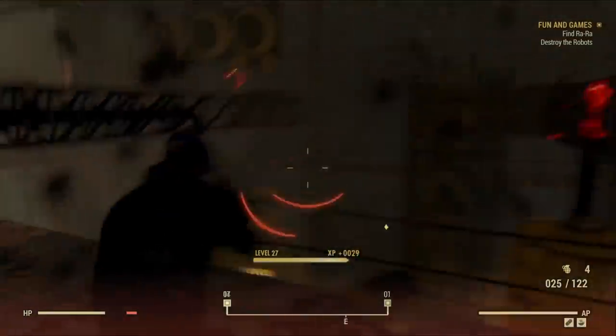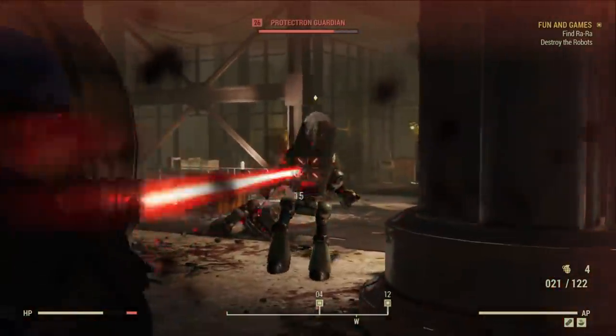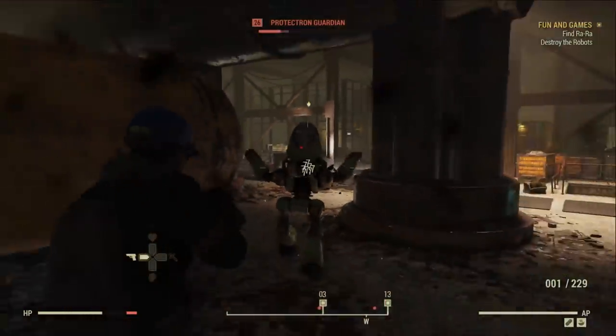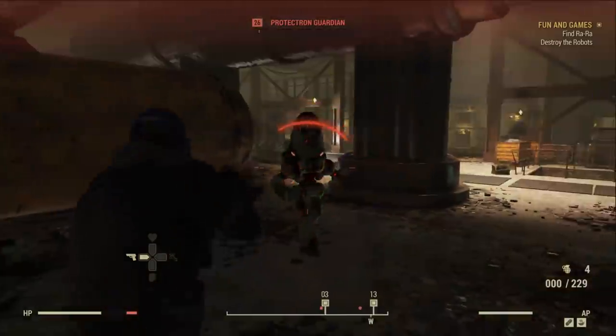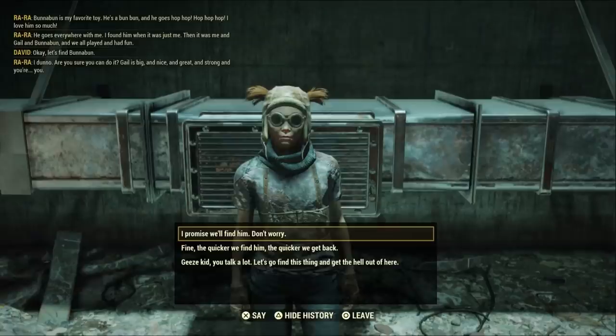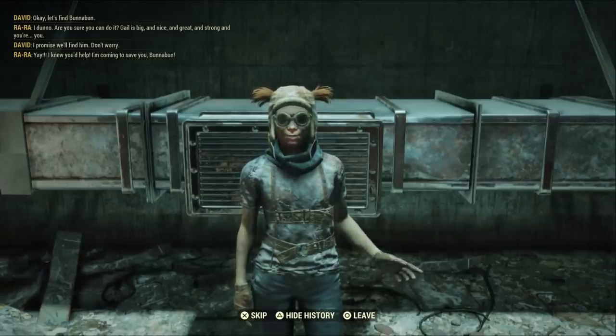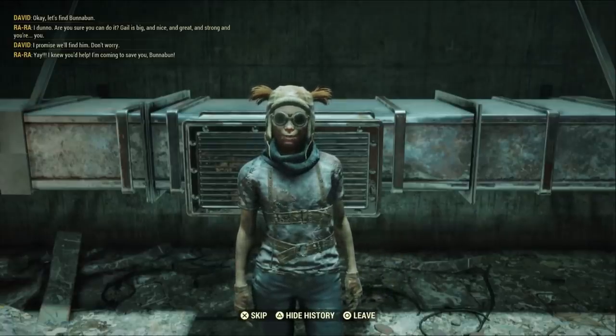In terms of the amount of new content, Wastelanders adds to Fallout 76's roughly 50-hour pile — your mileage will vary depending on what you like to do and how high level you are. Not to mention the new in-game content like raiding Vault 79, daily tasks, and events. But if you only care about the new main story content, it's maybe 10 hours for a high-level character and probably double or even triple that if you're brand new.